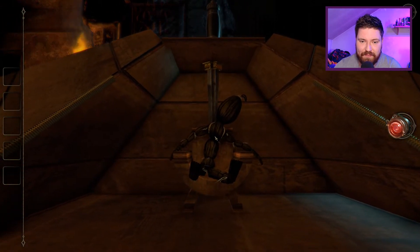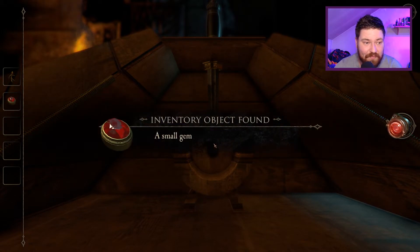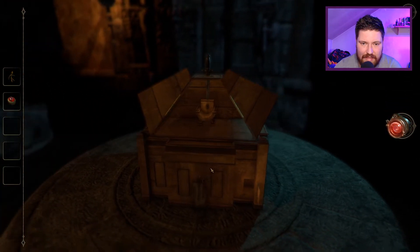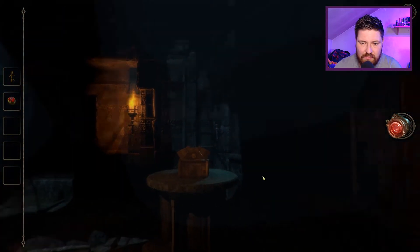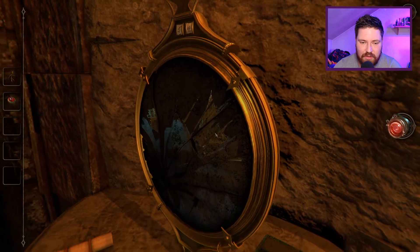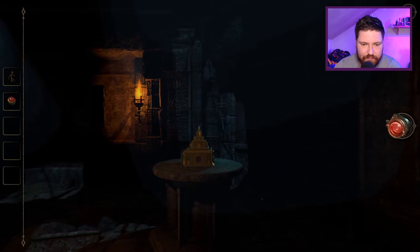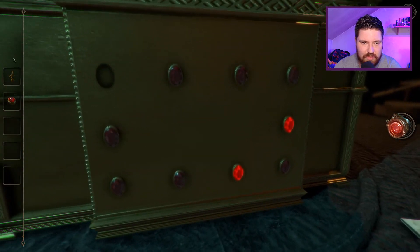That is creepy — that is fucking creepy. A straw effigy and a gem — nice! Excellent! Let's go put the gem in then. J... V, wasn't it? I don't know what I'm doing at this point. I know I need to go put the gem in — no idea where the straw goes. Straw effigy.